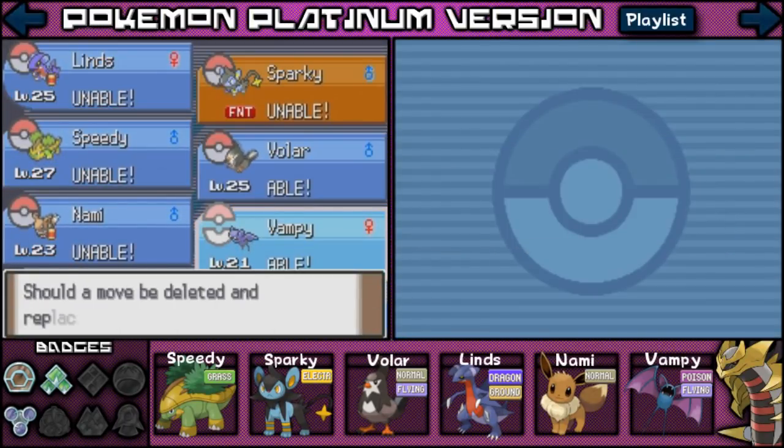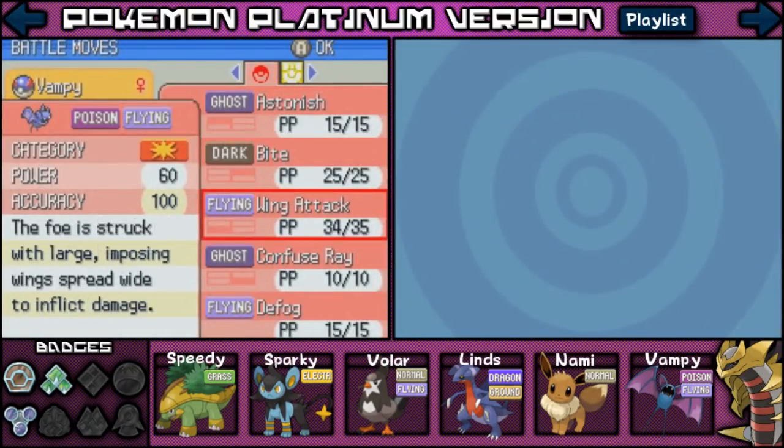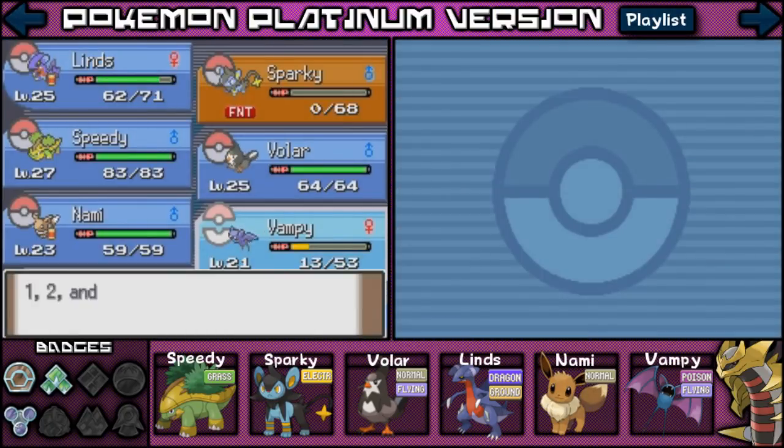Vampy wants to learn Defog — let's go ahead and delete a random move. Which move should be forgotten? Wow, it actually has really good moves! Bite, Wing Attack, Astonish — not too bad! I'm gonna get rid of Confuse Ray. There you go! Maybe Vampy will turn out to be our flying HM slave? Who knows? Welcome to the team, Vampy!